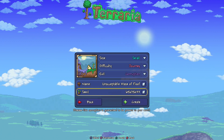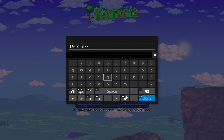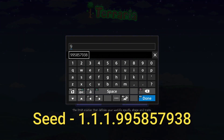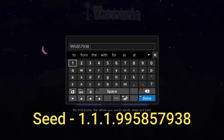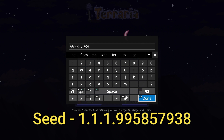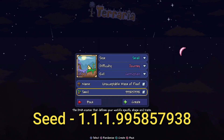What does matter is the seed number. For version 1.4.4.9, here's the seed: 995-857-938. There you go — don't call now. 995-857-938. It'll be down in the description below, and if it's not, let me know and I'll put it in there. Now let's create the world — I'll see you guys in there in one minute.